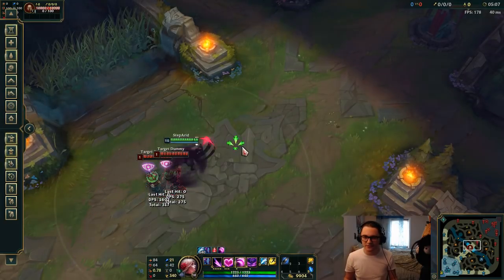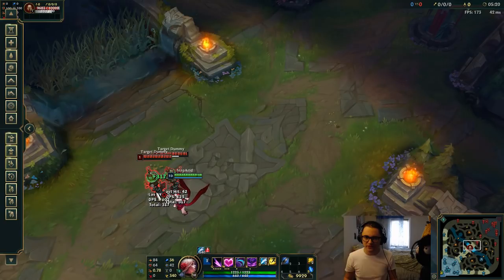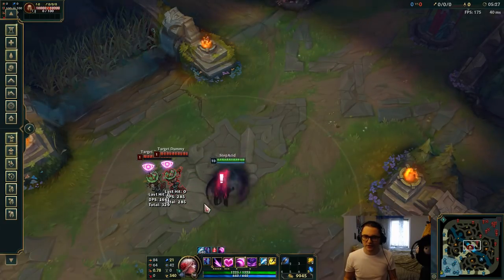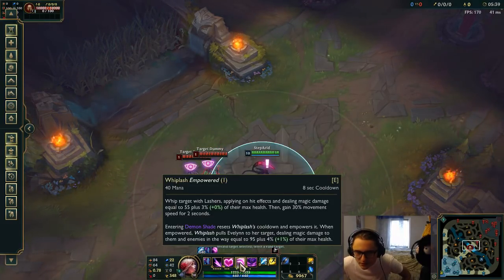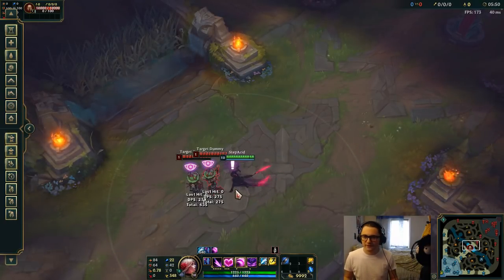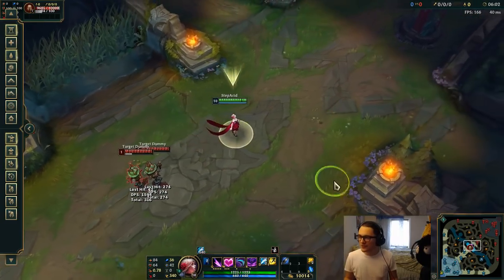E is supposed to put you inside of the person, and I'm not sure why it wasn't doing it before. It seems like it depends on range — if you're standing too close, the whiplash dash doesn't actually pull you to the target. It's a bit weird; I actually didn't realize that. Either way, you can still position yourself with your E.